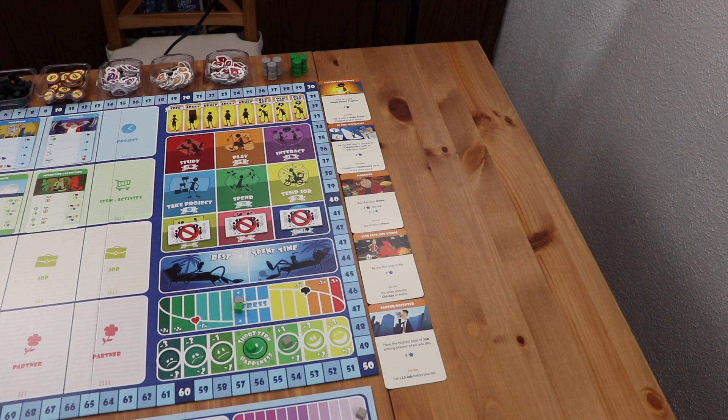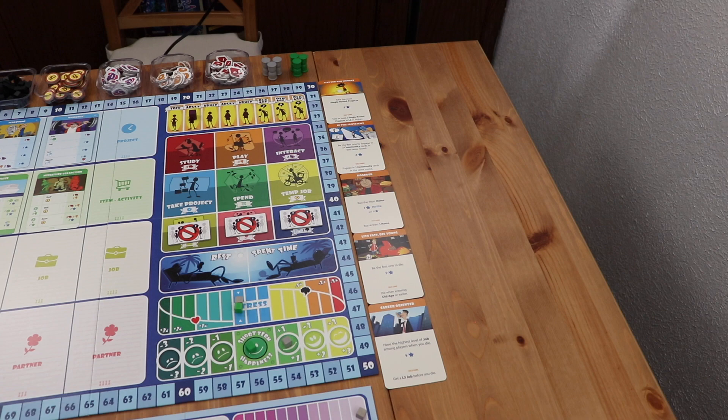The game comes with components for a fifth player. To incorporate a fifth player into the game, during setup deal five life goal cards to the side of the board. Even if you're playing with five players, when dealing new cards in the round, you will only deal out four on each of the rows.